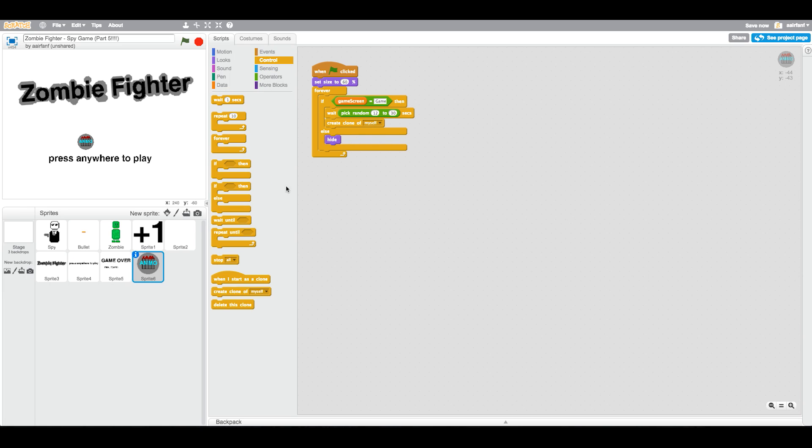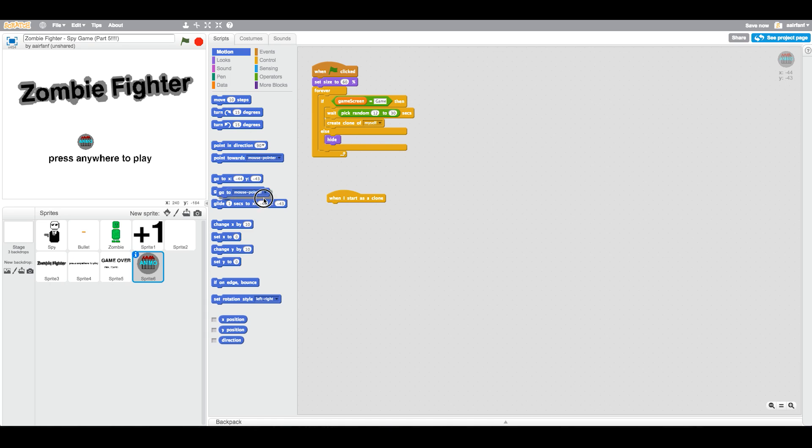When I start as clone, go to a random position. Go to Motion, press go to, and then choose random position. This is a new feature that they've added in the newest Scratch 2.0. A lot of you guys have been asking — my Scratch isn't working, I don't see the more blocks or data. The reason is because you guys are using Scratch 1.4. If you're using the correct Scratch, it should look a lot like mine. So make sure you're using Scratch 2.0 and go to scratch.mit.edu. But anyways, on to the rest of the tutorial.